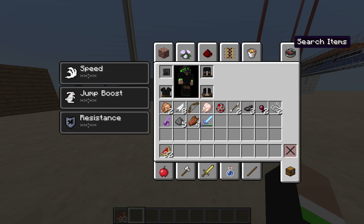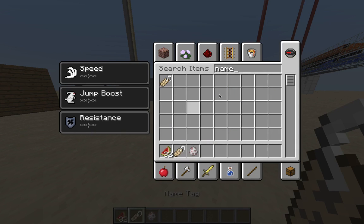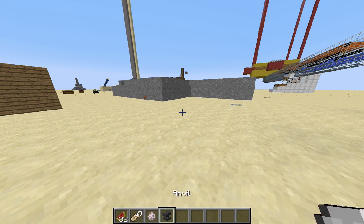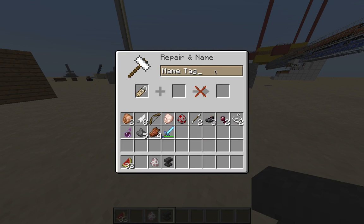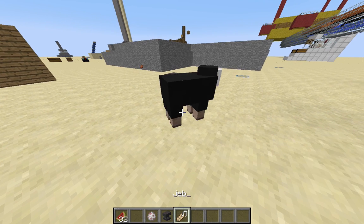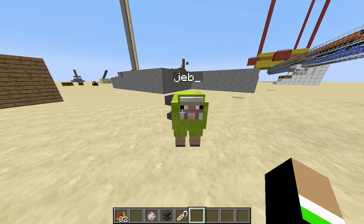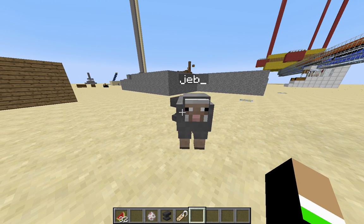Something else very cool they've added: if you get a sheep and a name tag, then go to an anvil and name it 'jeb_' you can make a sheep turn into a rainbow kind of thing. Look at that — isn't that cool? They added that in 1.7.3 but it still counts in 1.7.4 as well.